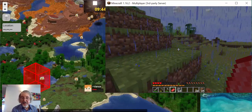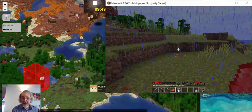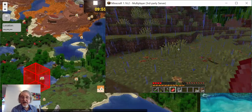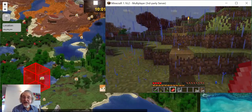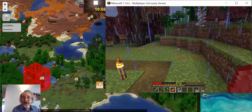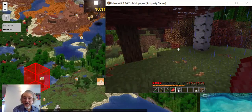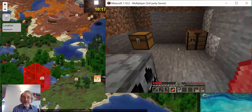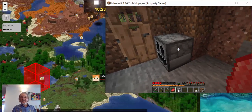Something is after me. I got hit by something - it didn't take too many hearts from me. Oh, there's some pigs over there. I'll find my shelter, which will be up this path somewhere. I think it's over here. There's a torch there. There it is - there's my shelter. Let's go inside and we'll have a barbecue and see if we can avoid anything that's attacking us.